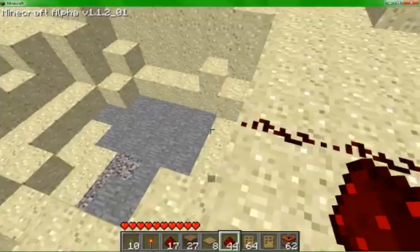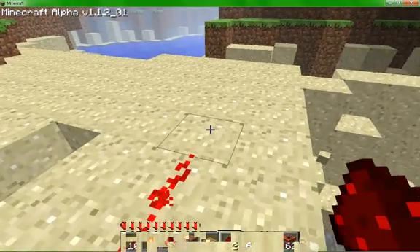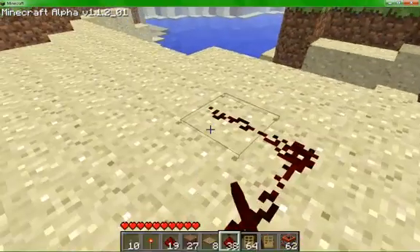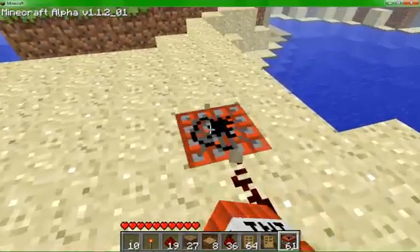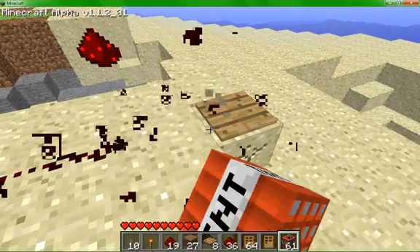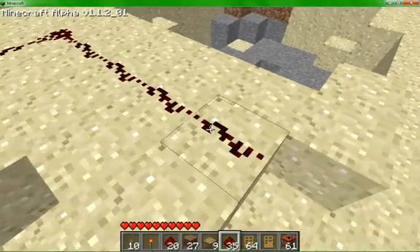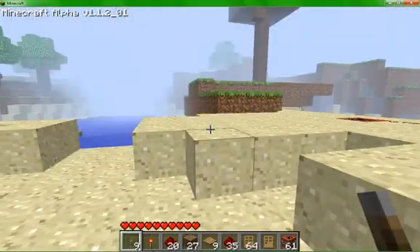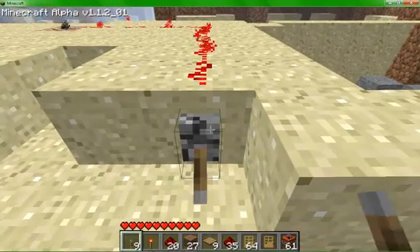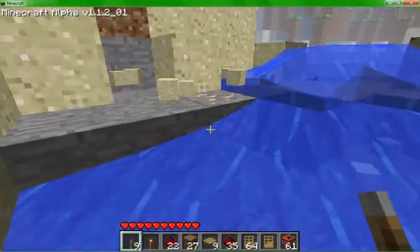This also works with levers, as I will show you in just a second. TNT hole — pick that up, grab the redstone, and throw a lever from the side of the block here. And... 3... 2... 1... Detonation. And it blows it sky high.